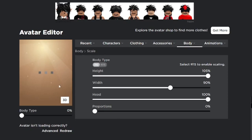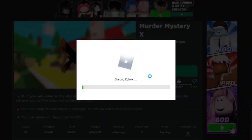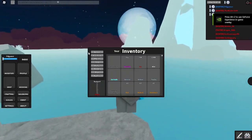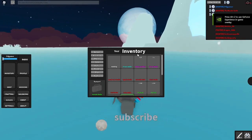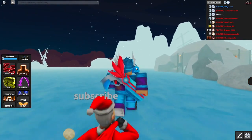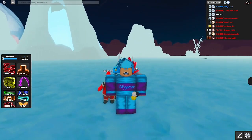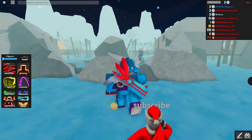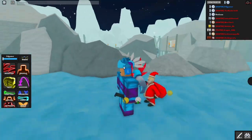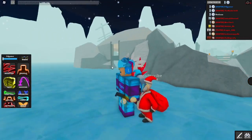It does not work with R6 avatars so I have to put on R6 in order to see this on my avatar. Going to Murder Mystery X to check it out because this is an R6 game. Reloading in — yep, there it is, Dart Bringer! It's very massive. It matches pretty good with the character; we're definitely going to be using this. It's very large and kind of gets in the way of my valk, but it's cool.